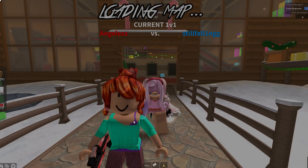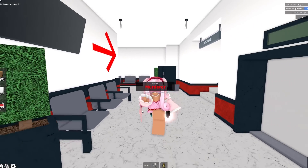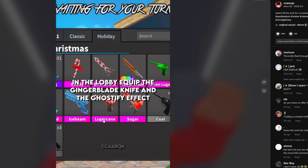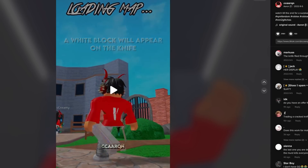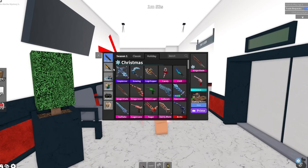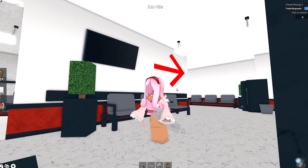I think that's the majority of the Christmas secrets, but if you guys know some more please let me know. Let's look at this TikTok: in the lobby, equip the ginger blade knife and the ghostify effect, and a white block will appear on the knife. Do I even have the ginger blade? Good thing I do. Now I have to equip the ghostify - and wham! It works! Now we have this cool little box.